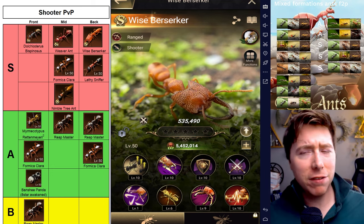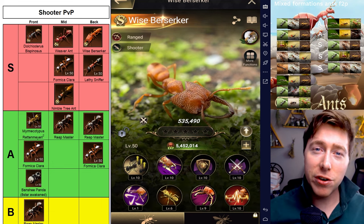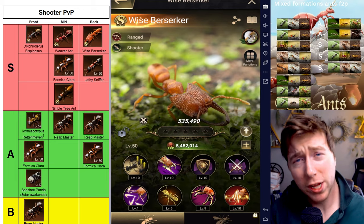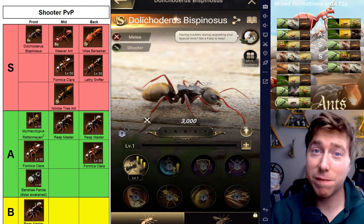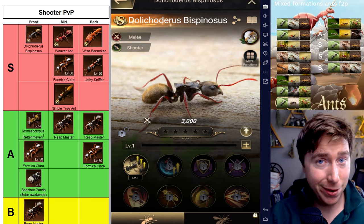I was curious as to why these specific ants were in this order, so I reached out to the Ants Underground community, specifically Dust Storms and KV, and they gave me some really good advice. DB is a very powerful ant. It might look small, but this thing packs a punch.